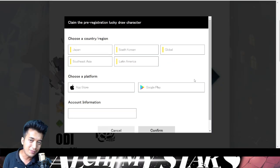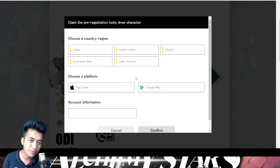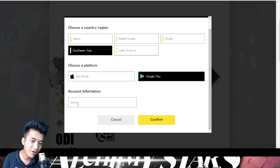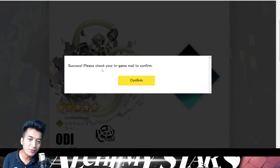I'm going to click on claim. There we go — it's actually going to ask you for information. So for now I am playing in the Southeast Asia server. I'm going to be playing it on Google Play and the account information is Janos — that's going to be my account name. And then I'm going to click on confirm. Success! Please check your in-game mail to confirm.